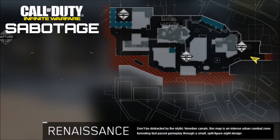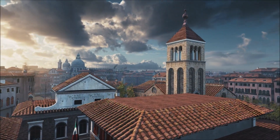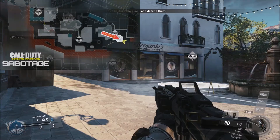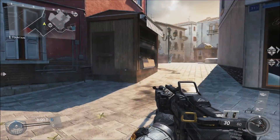The other two we will cover off in the coming days, but this is an overview of the map itself. It's near the Venetian Canals. I've set it up in a game of domination, starting on UNSA at point A, and here we go.